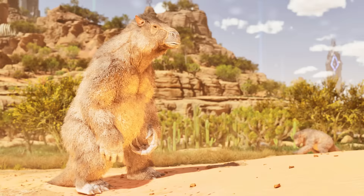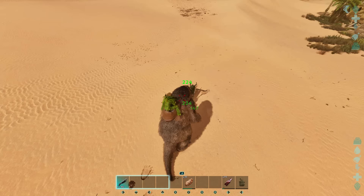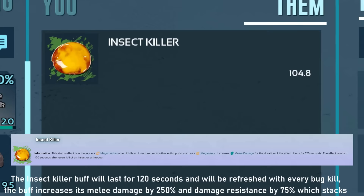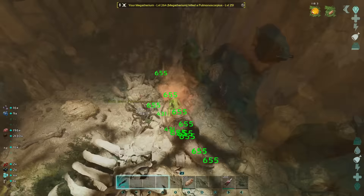At number 10 is the Megatherium. Being an extremely useful creature for many occasions, as an omnivore it excels at gathering meat, berries, fiber, silk, cactus sap, chitin and many more. With a decent weight stat, high health pool, and high damage, it has one of the deadliest buffs in the entire game — whenever it kills bugs it receives the Insect Killer buff, where its damage is multiplied by 375% and all incoming damage is reduced by around 75%, making it an absolute powerhouse.